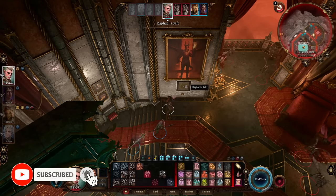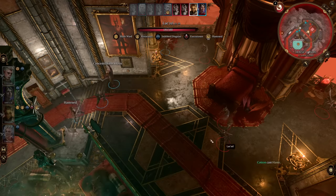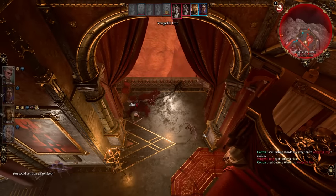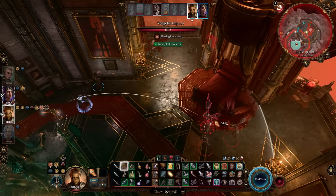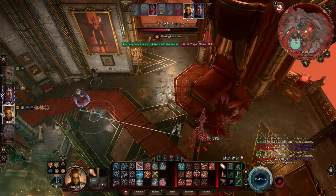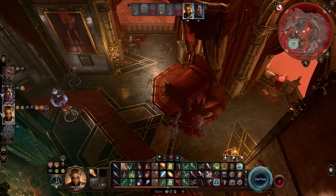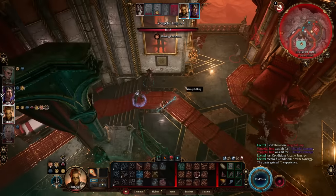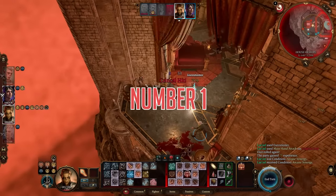Ladies, gentlemen, and adventurers of all ages, when it comes to items in Baldur's Gate 3, you can be really surprised at what you'll find. Sometimes you'll spend two hours working out how to get a specific legendary item and then be a bit disappointed when you actually see what it does. But sometimes you'll just be wandering around, happen across a green item, and it's the strongest thing you've seen in the entire game. Today we are going to focus on the 10 strongest items currently in Baldur's Gate 3, with the caveat that none of them can be legendaries.